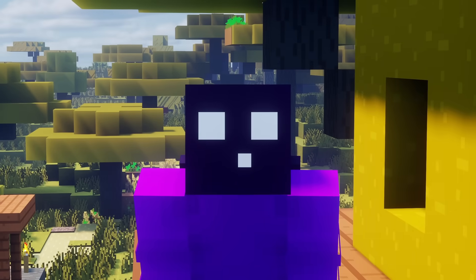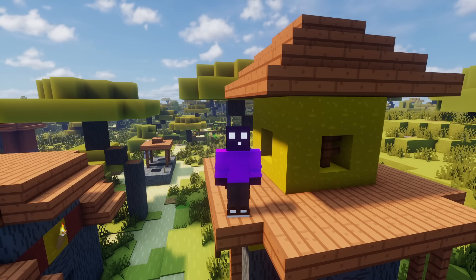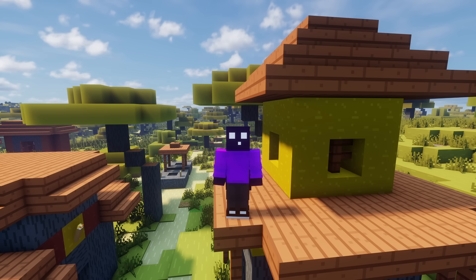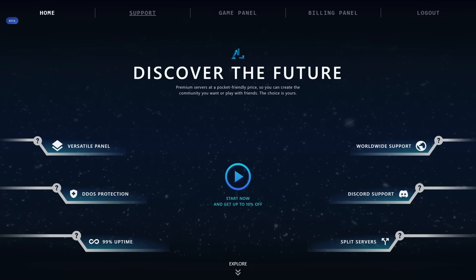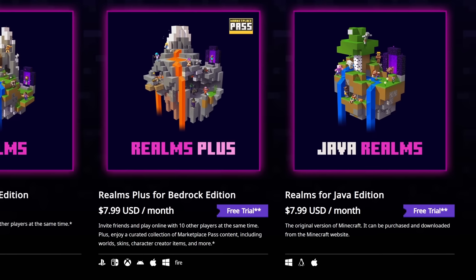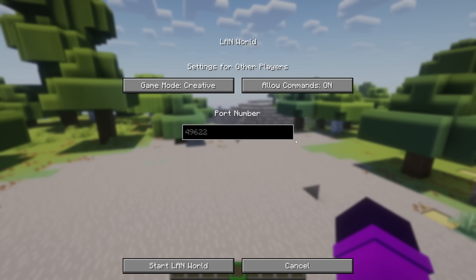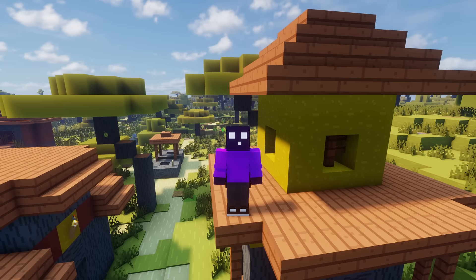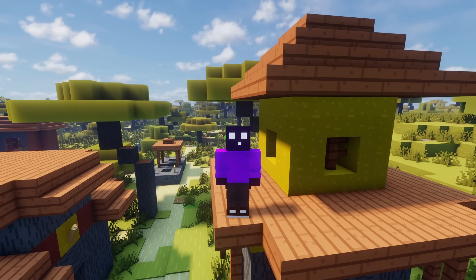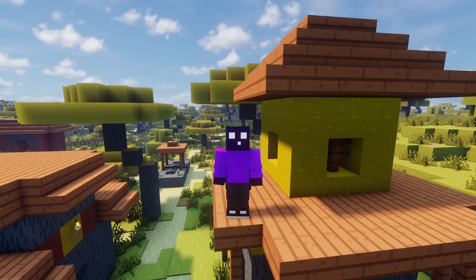Minecraft Java Edition is a very special game — because it's awesome, but also because in 2025, it still doesn't have a solid way to play together with your friends. You can make a server, buy a Realm for $8 per month, or open a LAN world, but LAN only works if the other person is connected to your home network. Unlike most games on Steam, there's no easy way to simply invite a friend to your world.